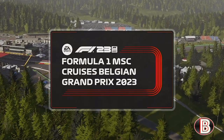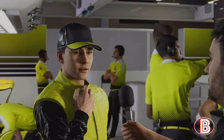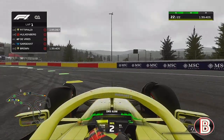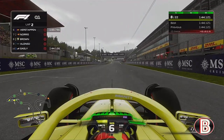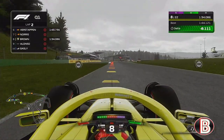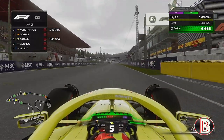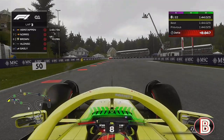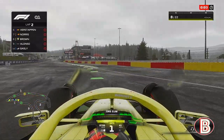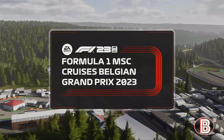Hello and welcome to my F1 23 My Team career mode, here today for Part 7, the Belgian Grand Prix — our second sprint weekend of the season. Coming out into qualifying, there was rain on the way, so it was important to get laps in quickly. We crossed the line to finish our first lap in P8, found a lot of time on the second, but it was just too wet for the dries at the end of the session — we mistimed it. Let's go to the Belgium Sprint.